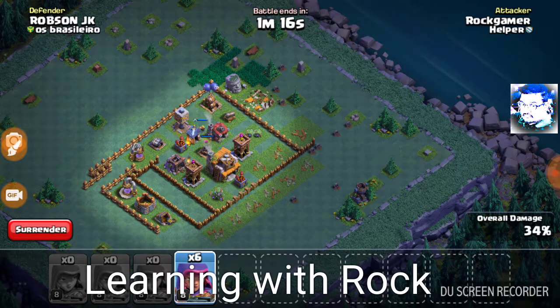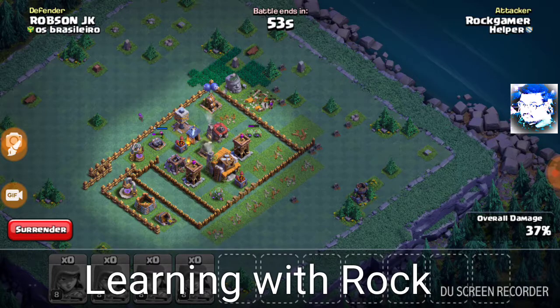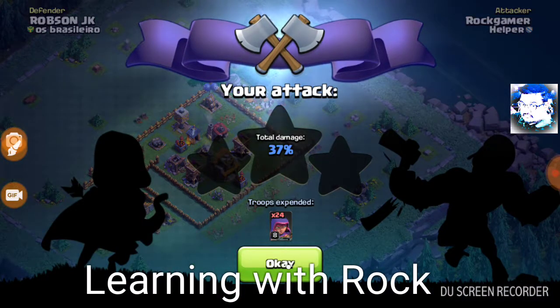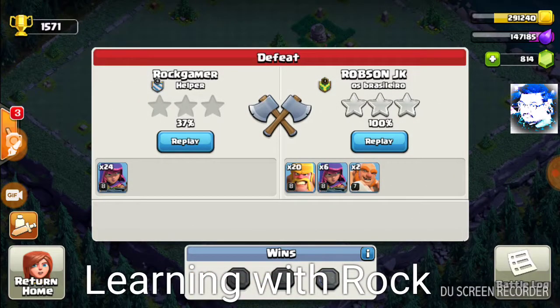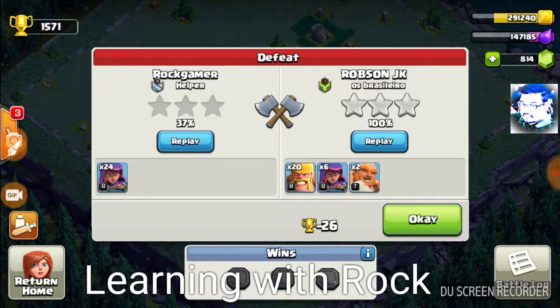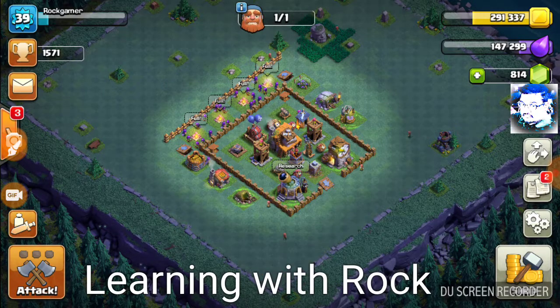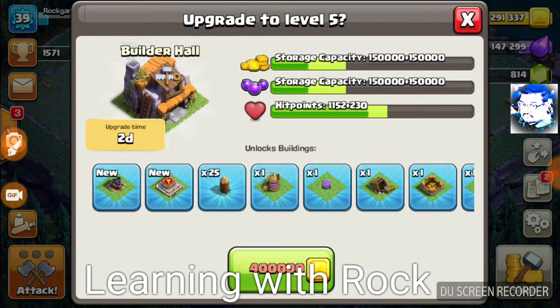Let's see if we can go for the one star. Three archers on the north cannon — one, two, three. Oh no, can we take this down? Oh god, no. Okay, we'll look at this replay later. Let's boost our Clock Tower — we got completely wrecked.